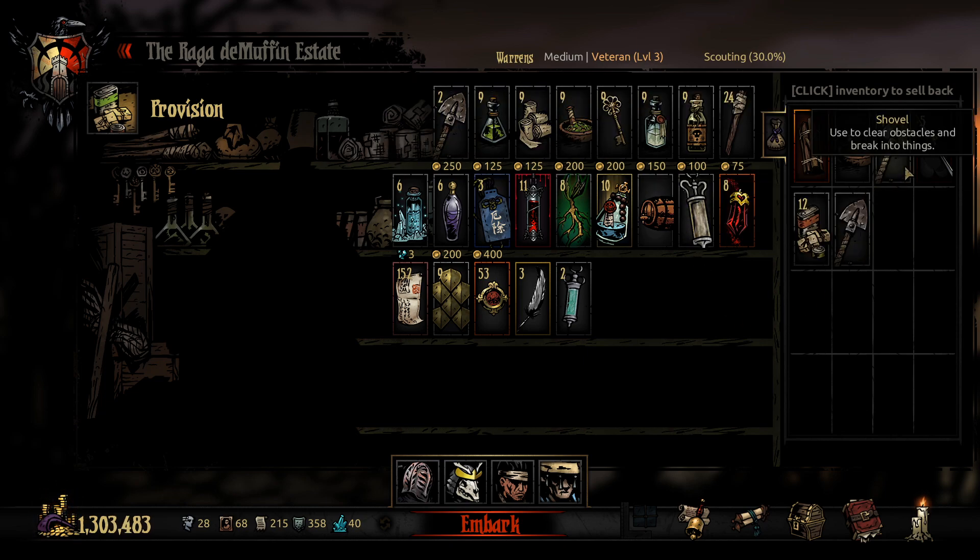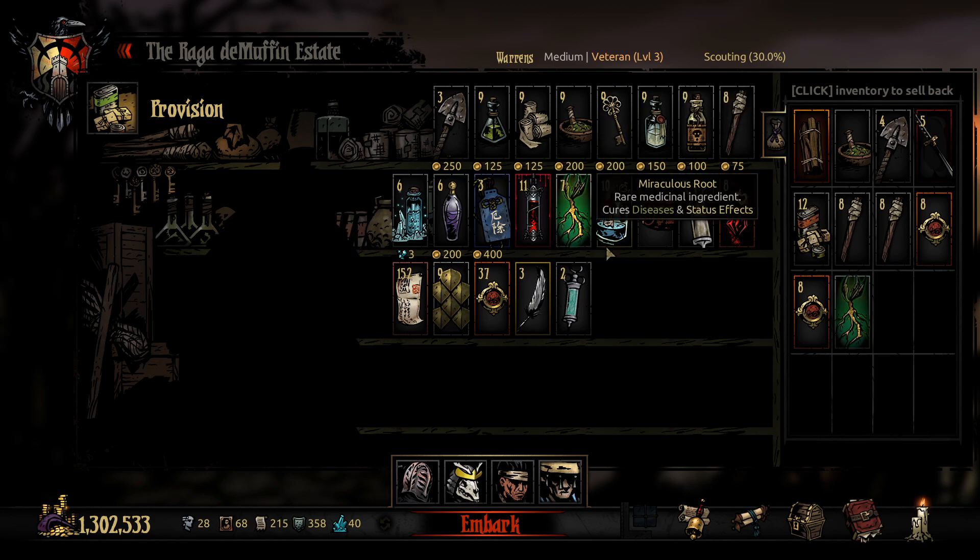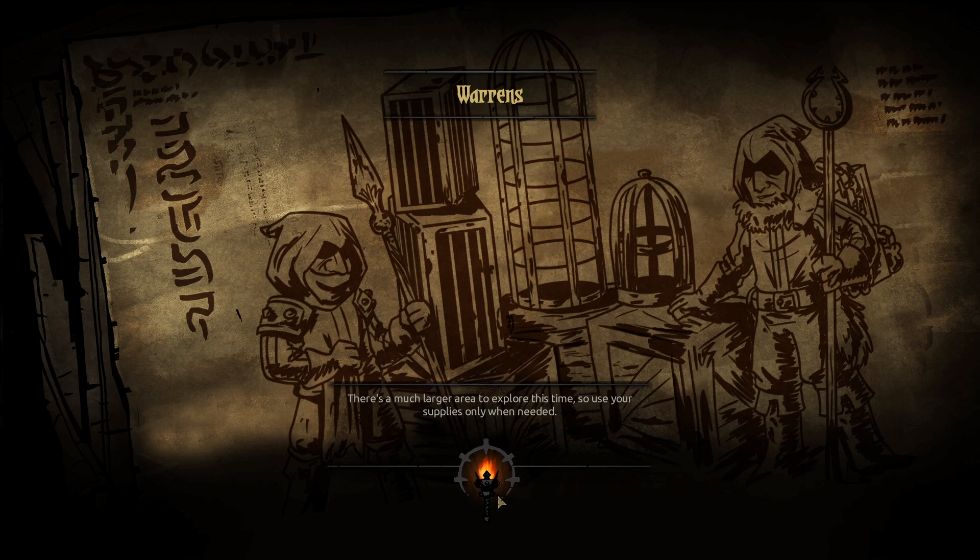Give me the shot. This is not a lot of food... I remember why it's not a lot of food. Bring some minor shards. We're going to the Warren, so go ahead and bring a root. Bring food - just bring one root. Bring a key and then a full stack of medicinals, because we're probably gonna need it. I could be wrong. I've been wrong before and I will probably continue to be wrong in the future. But I feel like I'm not wrong about needing more medicinal herbs. There's a much larger area to explore this time, so use your supplies only when needed.